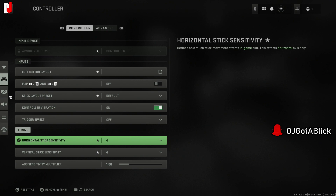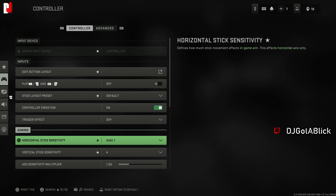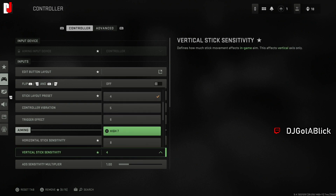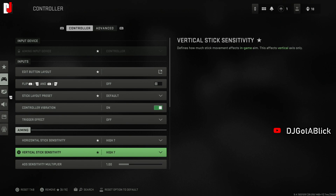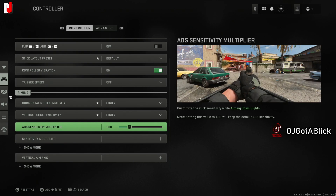For horizontal and vertical stick sensitivity, I'm thinking of moving it up to around 7. I want to feel the game out first and then drop it down later. I never really play on 4 — even in Warzone, normal settings always felt unnatural because of the slow turn speed. If you're trying to kill multiple targets with one clip, it's better to be able to aim faster.